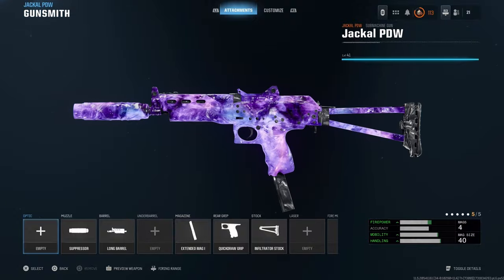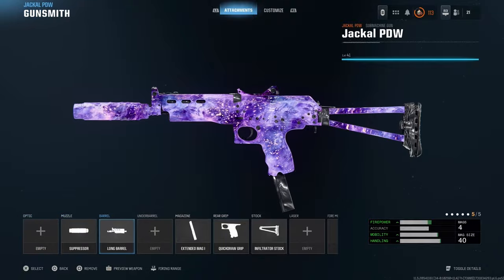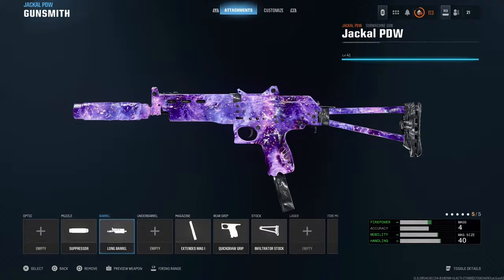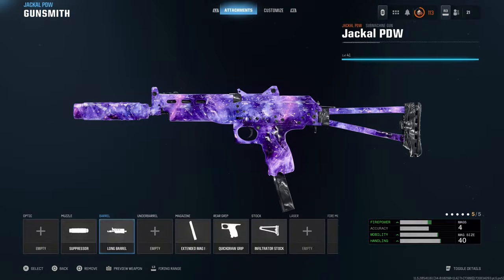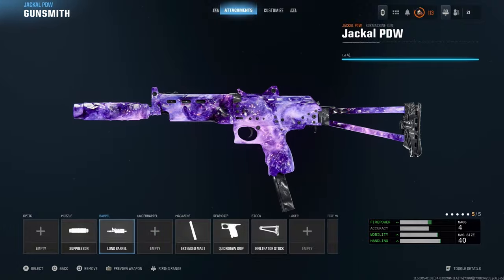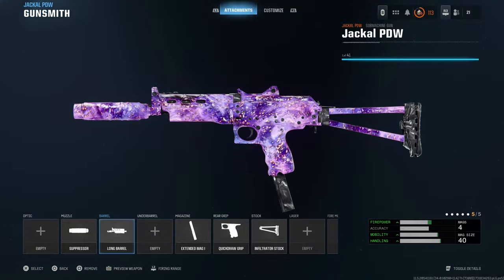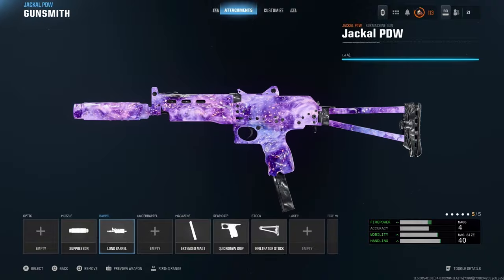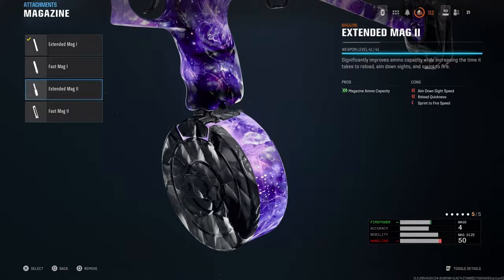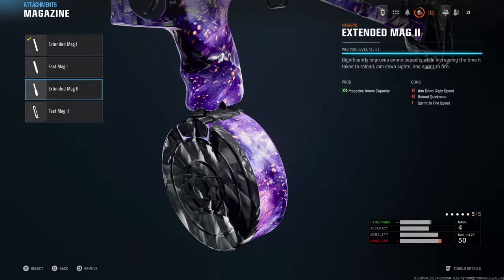It has max strafe speed with the Infiltrator stock. I got the most range out of it with the long barrel, and I think the Quick Draw grip and suppressor — I think suppressor on this game is much needed, especially because there's way less buybacks in this game, so reducing the ability to get third-partied and snuck up on is super crucial. And obviously we have Extended Mag 1.